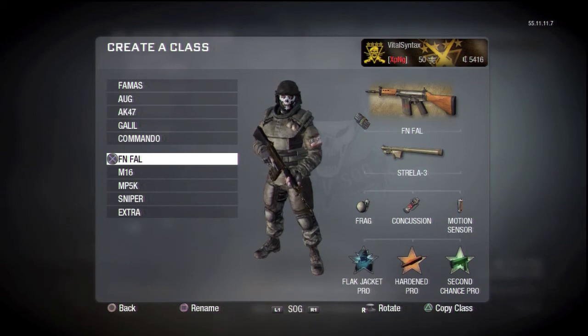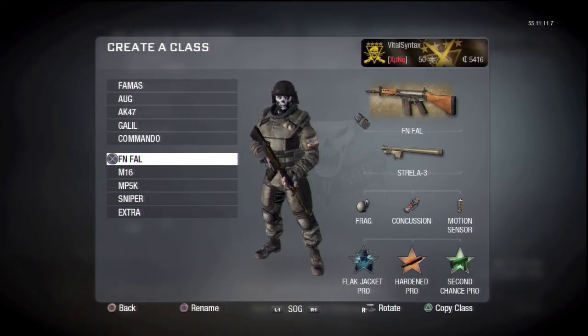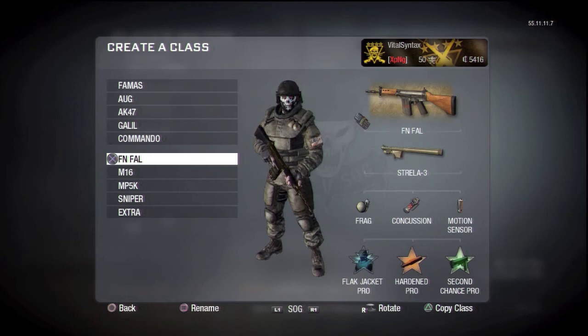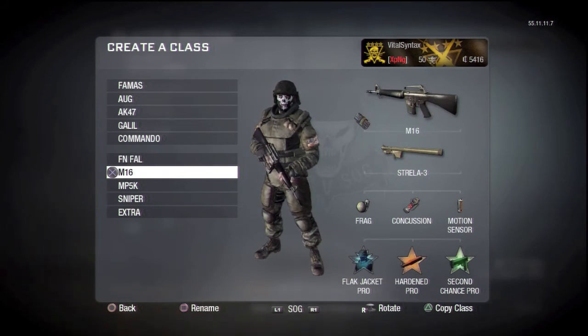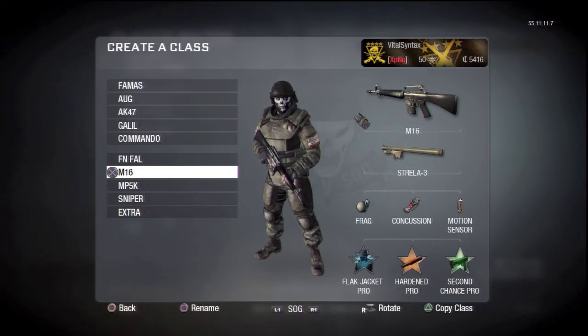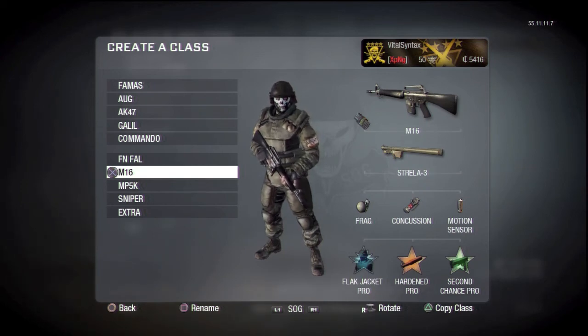Next class is the FAL class. This and my M16 class are basically identical. I've got Flak Jacket on because a lot of people that can't reach you with their submachine guns will try and throw grenades at you, so Flak Jacket helps out. Hardened Pro is really useful for making sure your bullets hit the enemy since there's less flinch with the Pro version — and with the FAL or M16 it's essential that you hit all your bullets because of the low fire rate. Second Chance is really helpful if you're hiding behind cover, since you're usually back with teammates who can revive you. I've got the motion sensor and frag grenade for longer distance equipment usage; the motion sensor helps cover your flank and you can use it more than once, unlike a claymore.